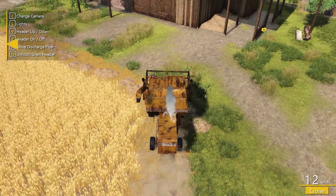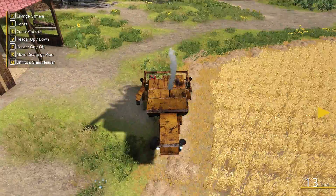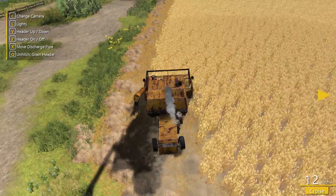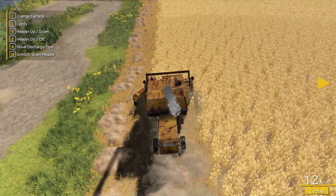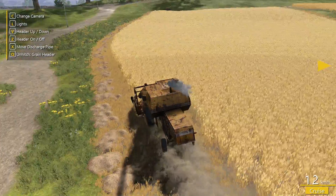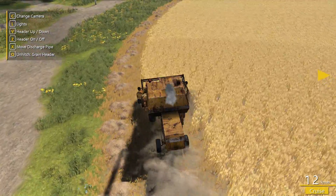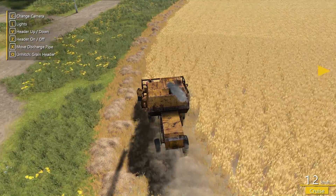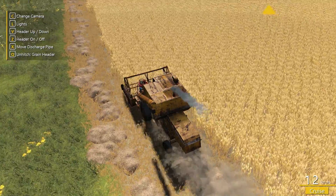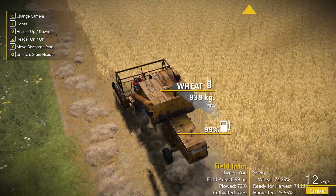We go past through the end of the field and then turn around and head back up. That's where our tractor and trailer is, so we might as well stay close to it for when we're full. You can see the dust coming out of the back of it - small little graphic details like that make a big difference in games. In real life if you're cutting this sort of crop you'd be kicking up a lot of dust.